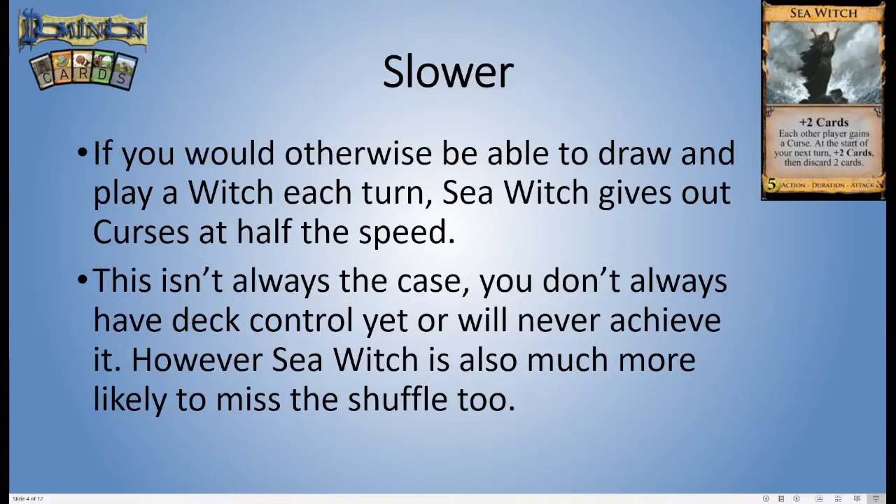So if you would otherwise be able to draw and play a Witch each turn, Sea Witch gives out curses at basically half the speed because you only get to play it half as much. Now of course this isn't always the case — you don't always have deck control. Witch cards tend to be fairly high priority and you get them before you have deck control. Sea Witch is also much more likely to miss the shuffle even when you don't have deck control, which still reduces the amount that you play it.